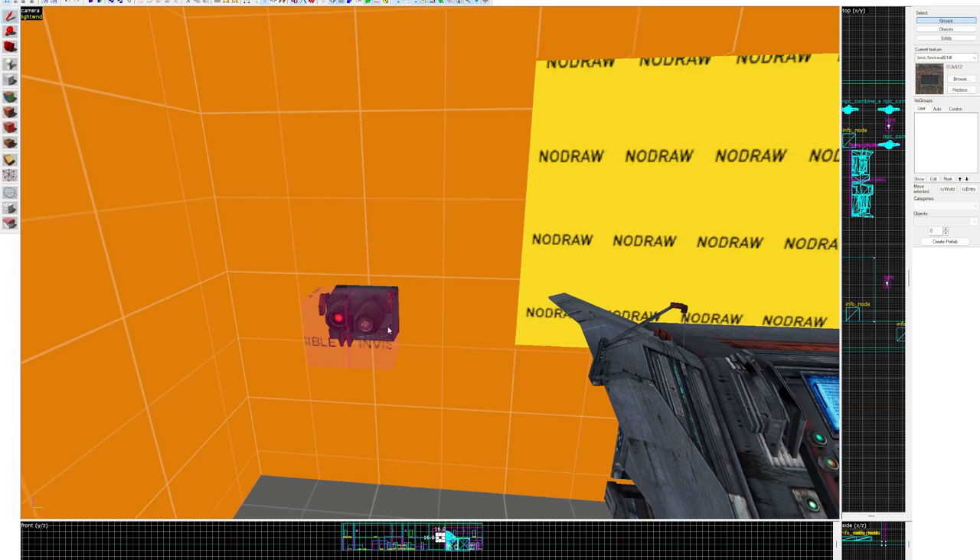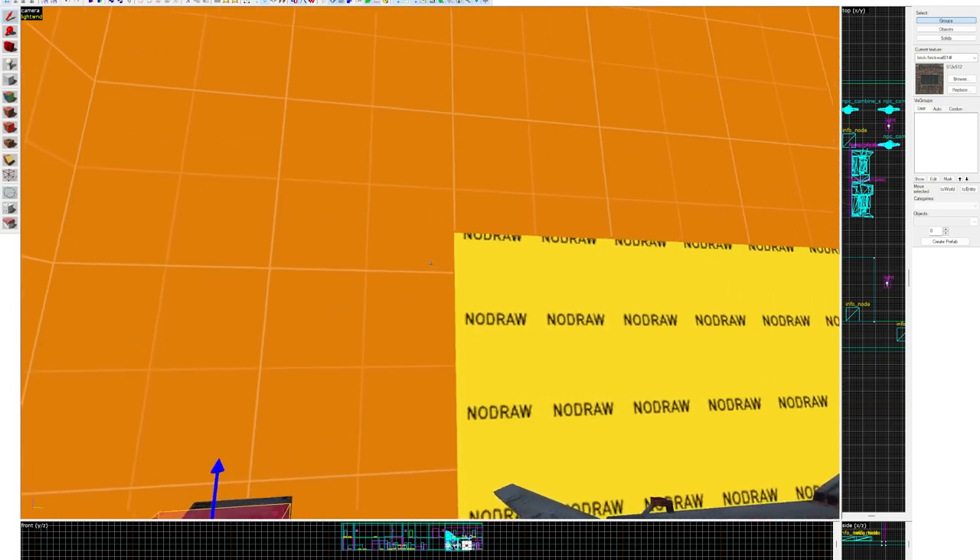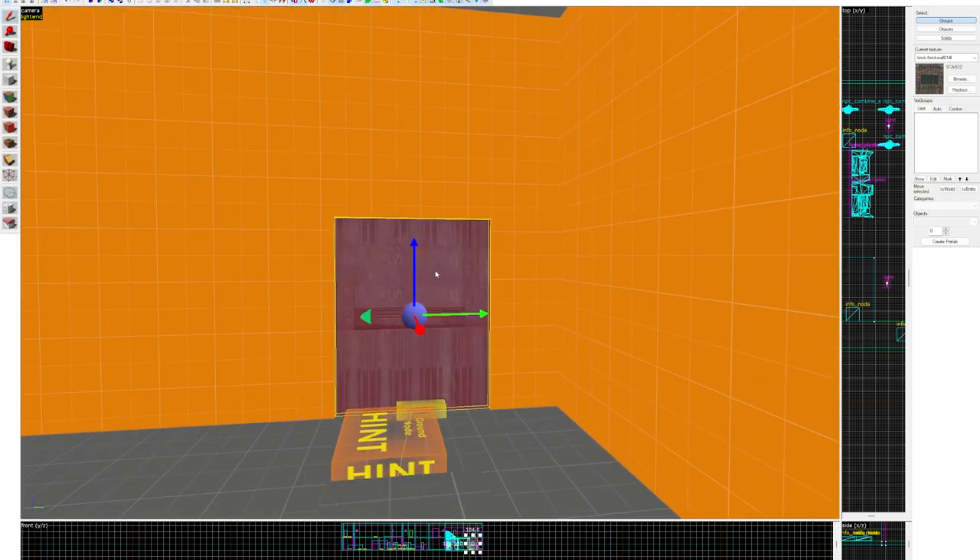Honestly, I don't know how to do buttons. I made this invisible func button and when the player presses it, it's tied to this func door and this gets opened up like so.